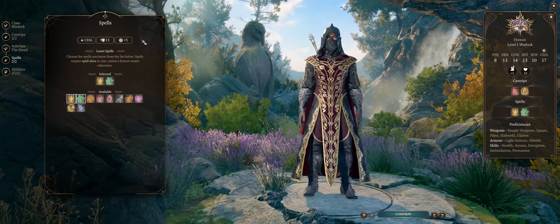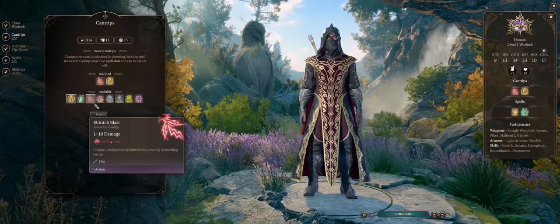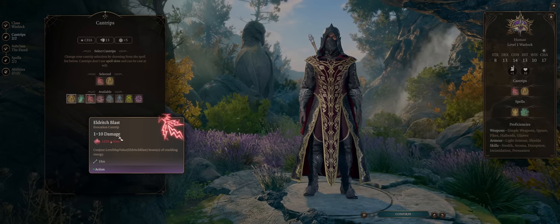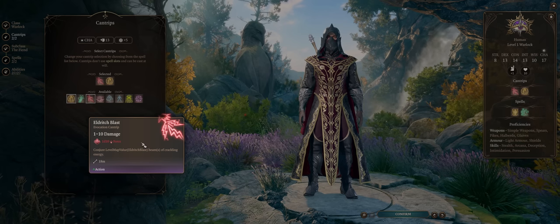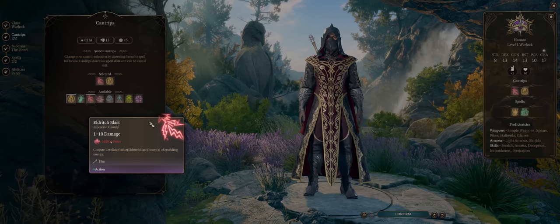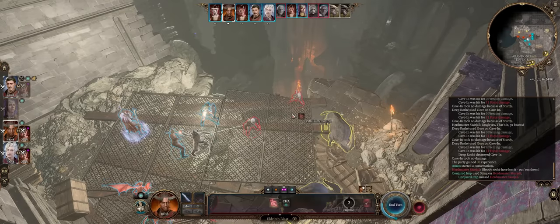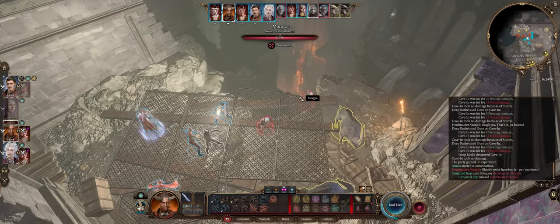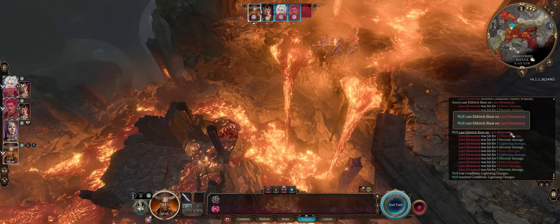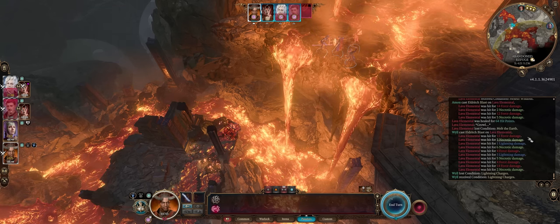One of the Warlock's most unique features is their special cantrip, Eldritch Blast. By default you'll do 1 to 10 force damage, which is nice because barely anything in the game resists force. At level 5, just like other damage cantrips, the damage will upgrade — except instead of something like Fire Bolt which just doubles damage, your Eldritch Blast will fire another blast for the same amount of damage. At level 10 it becomes triple rays. This matters because there are a lot of extra bonuses to damage you can apply on each individual proc of your Eldritch Blast ray.